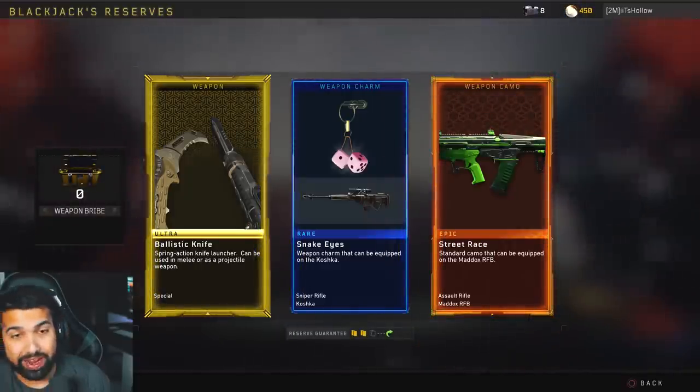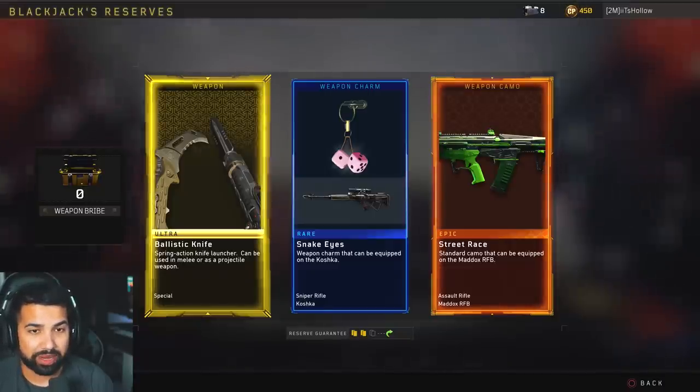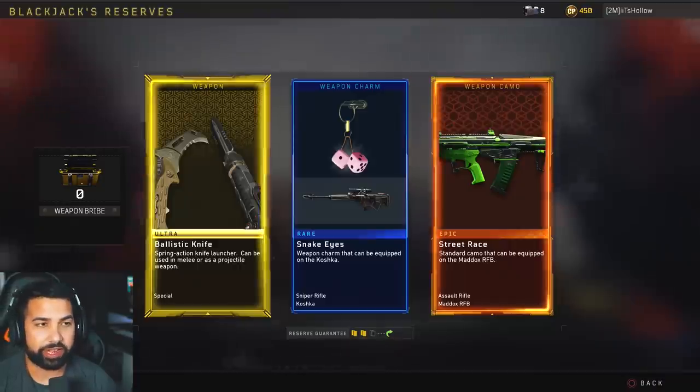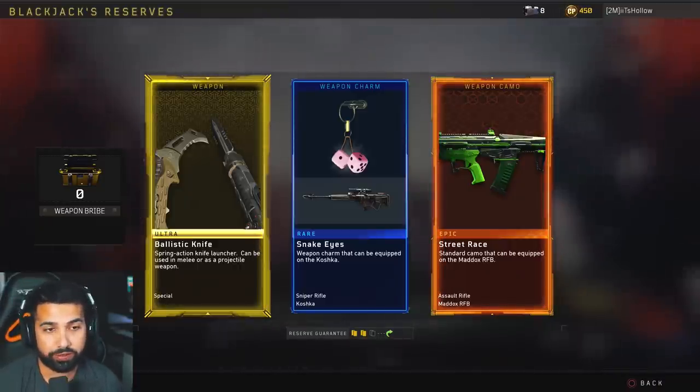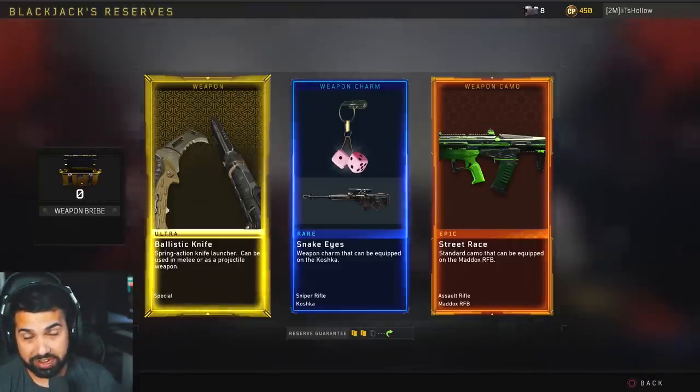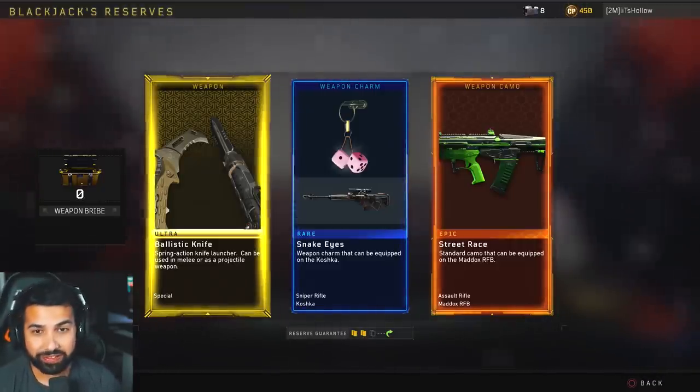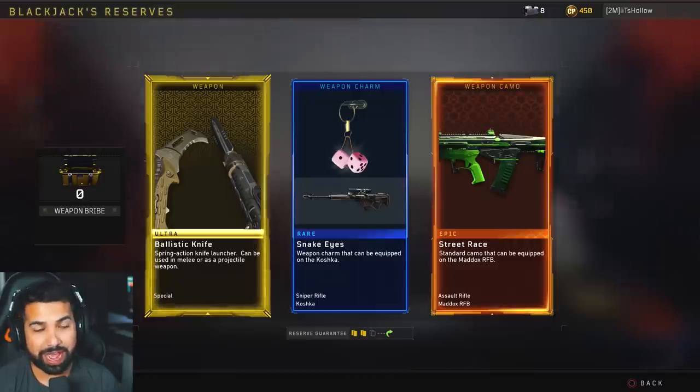Oh my lord. Out of everything, I got the ballistic knife. Out of all the brand new weapons available — the Locust which just came back from BO3, the Peacekeeper, so many things — out of everything I get the ballistic knife. Come on.